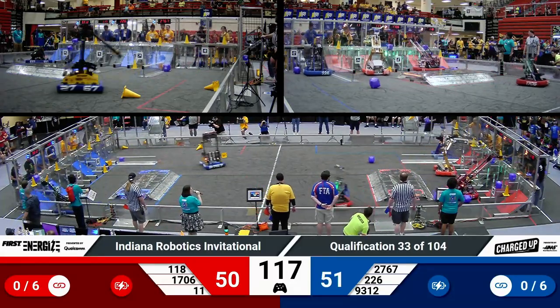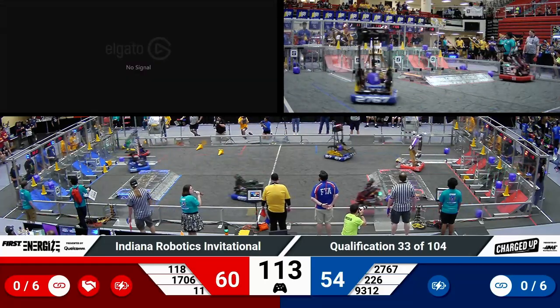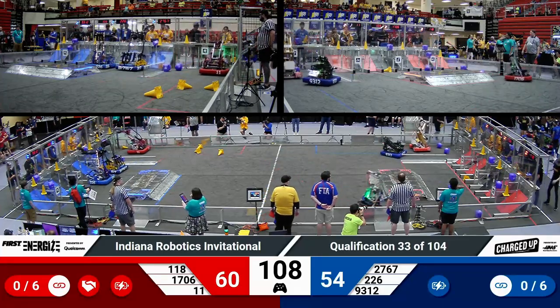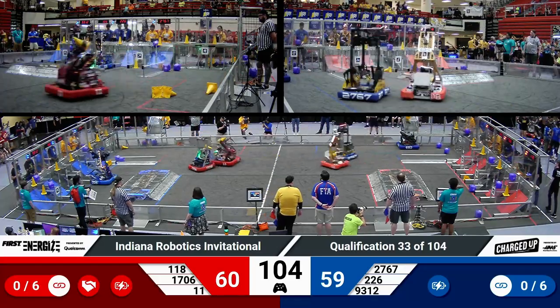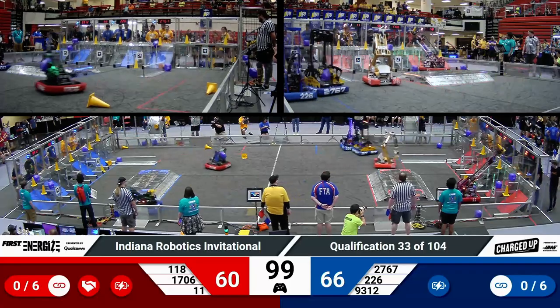Robonauts reach up with their cone and place it on one of those outer grids. The co-op grid currently has 3 game pieces for the Red Alliance. Over on Blue, we see Hammerheads and their alliance partner Strikeforce both working on their grids. Strikeforce opts for the outer grid.